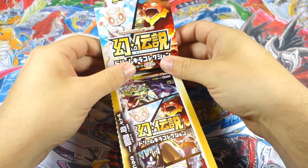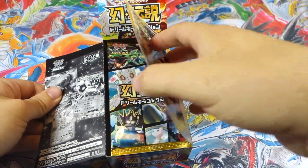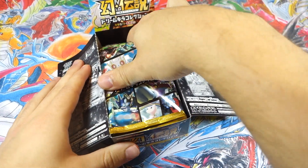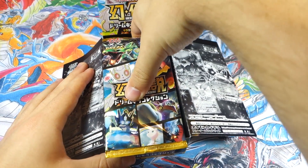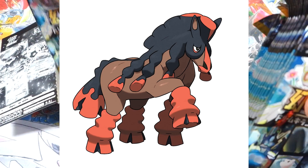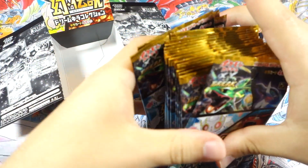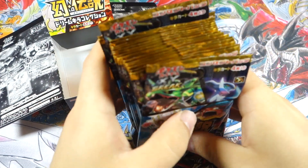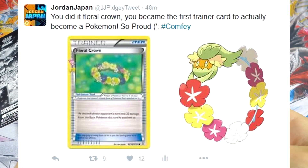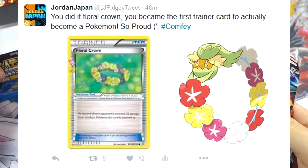I just wanted to say that there was some Pokémon Sun and Moon news today. I'm not going to do a separate video on it, but there were some new Pokémon announced — Mudsdale, the new horse Pokémon, was revealed. I honestly find its name hilarious. And Florges from Generations became a Pokémon if you didn't know, so there is that.